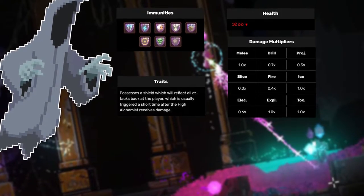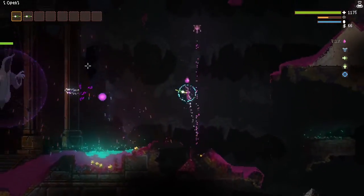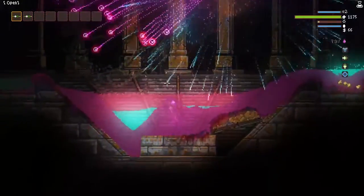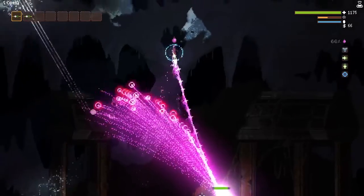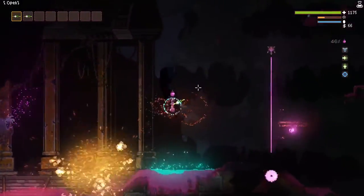He takes less damage from projectiles, slice, fire, drill, and electricity. However, explosions, toxic, ice, and melee have no damage reductions on this boss. With that information, you should be able to make an amazing wand to take him down fast. His shield will reflect any and all attacks back at the player, triggered for a short time after the High Alchemist receives damage, lasting 10 seconds.